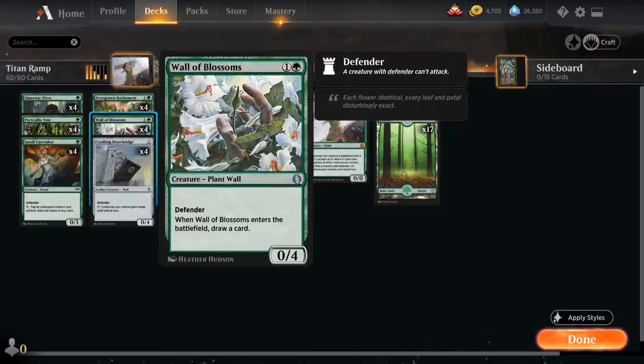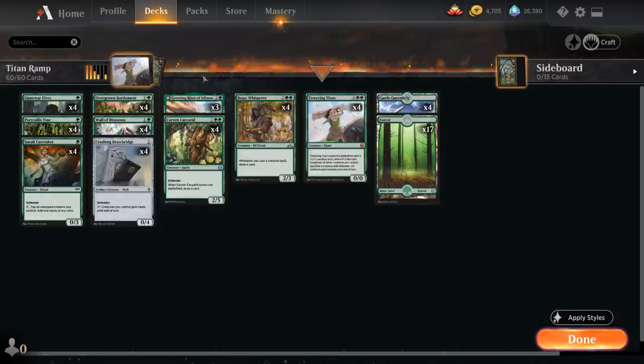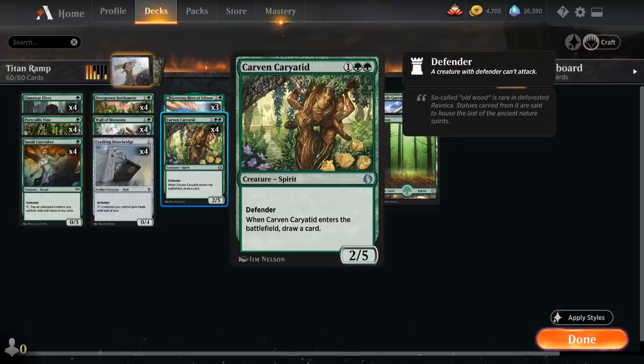Then we've got our full playset of Wall of Blossoms, a two mana 0/4 Defender that draws a card when it enters the battlefield — perfect for helping us add more toughness to the board while drawing us towards Towering Titan and other combo pieces. Then we've got our full playset of Crashing Drawbridge, a two mana 0/4 wall with Defender that we can tap to give all our creatures haste until end of turn — critical for winning the game in the same turn we play Towering Titan without giving the opponent a chance to use sorcery speed removal.